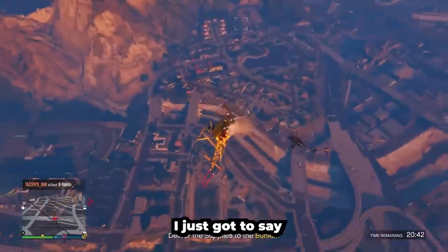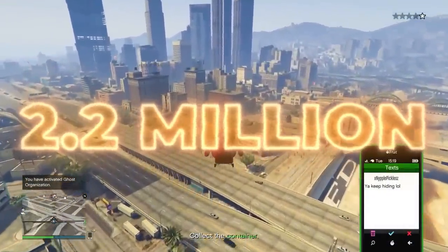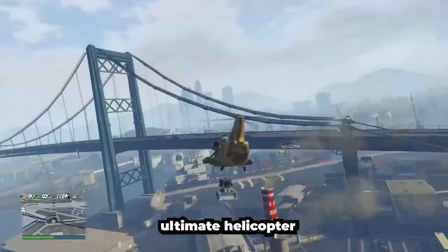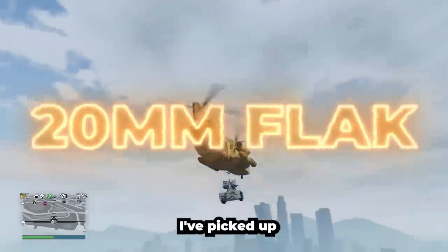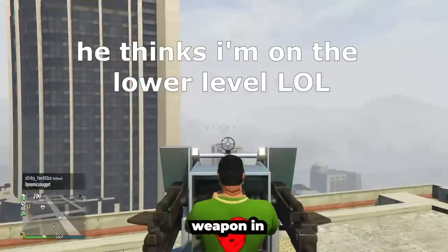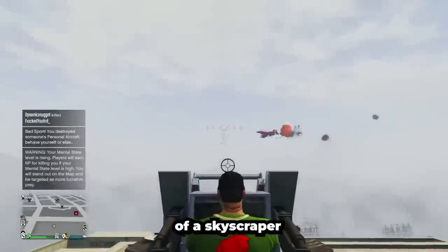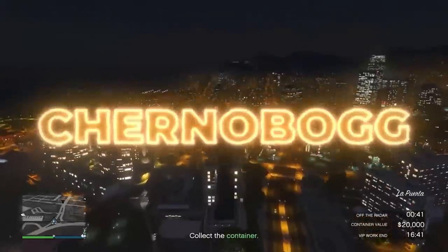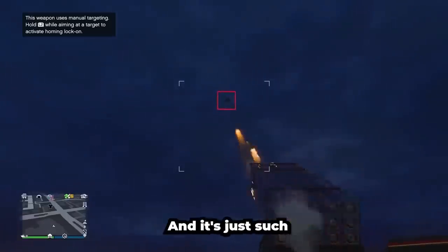And number one — before you guys hate on me, this is my opinion — the Cargo Bob! Hear me out. It costs $2.2 million, or around $1.8 million for the other variation. The Cargo Bob is the ultimate helicopter in GTA Online because it's an add-on. I've picked up the dual 20mm Flak cannons and put them on buildings. The 20mm Flak is the strongest weapon in GTA Online besides the Orbital Cannon. So imagine picking it up with a Cargo Bob and placing that on top of a skyscraper where there are jet gremlins going around — you can have a blast. You can also pick up the Chernobog and place it on top of mountains for tactical advantages. It's just such an ultimate vehicle.